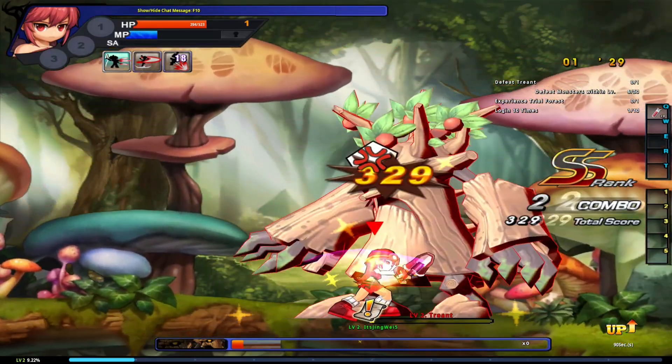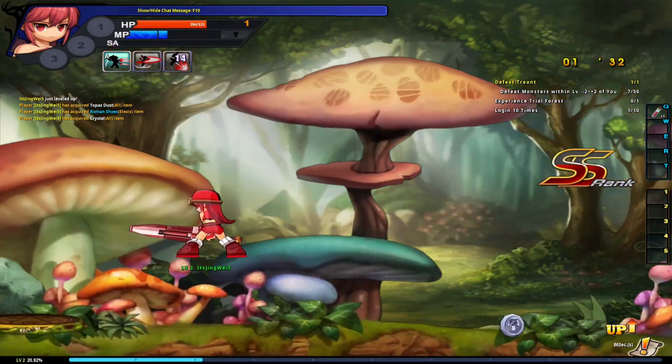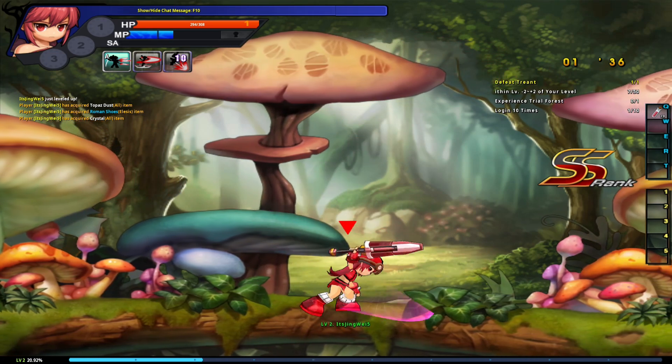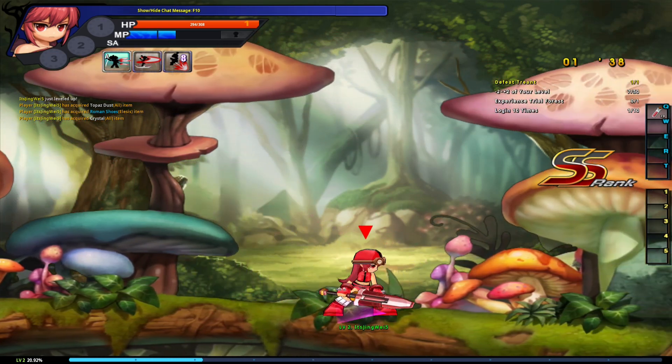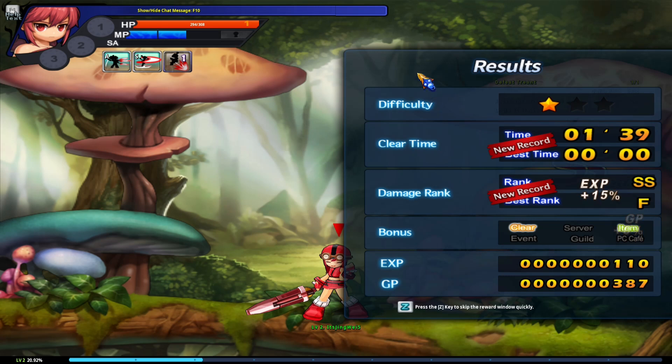You'll notice I'm using special abilities and different combos beyond just normal combat, which is simply tapping the Z key. As you tap Z, it sends you through a basic chain of attacks. But you can actually add inputs from the up, down, left, or right key, and even other keys, and that will give you different combat effects.